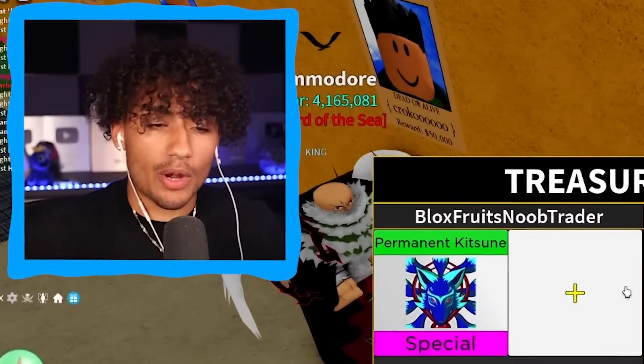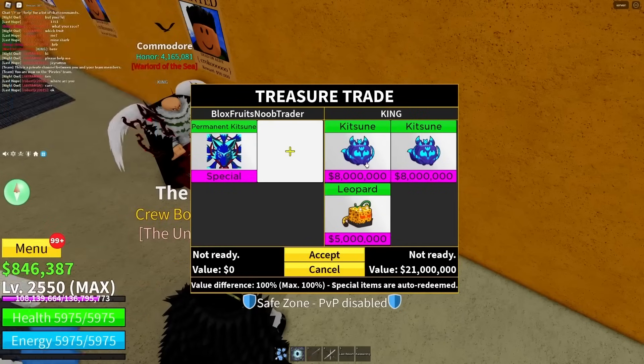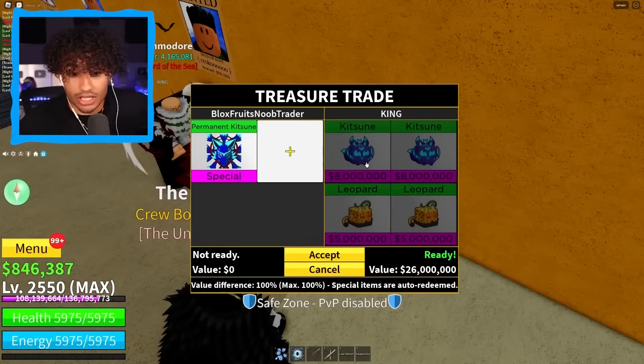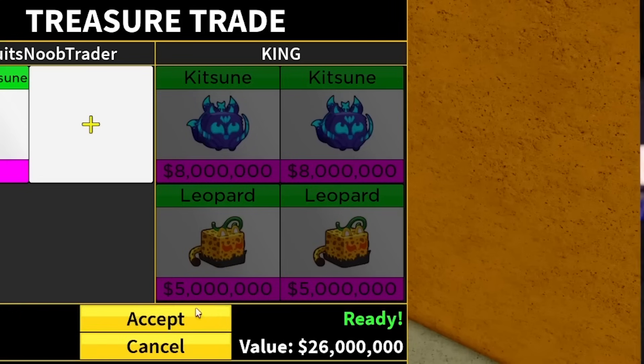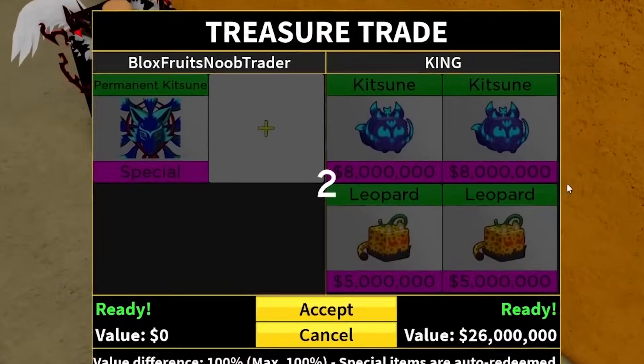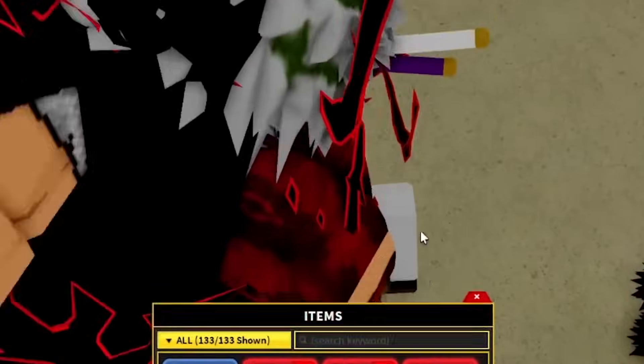What's up bro, I got perm kitsune — what do you got for me, king? Oh — kitsune! No way! Two kitsunes and two leopards. This is actually a pretty good trade — 26 million in value. I'm gonna accept it. That's a W trade. Three... two... one... boom! We're about to have like 50 kitsune fruits — this is insane. We have 41 kitsune fruits!